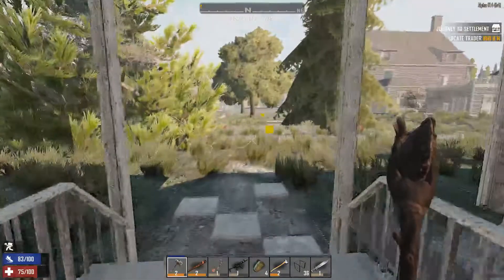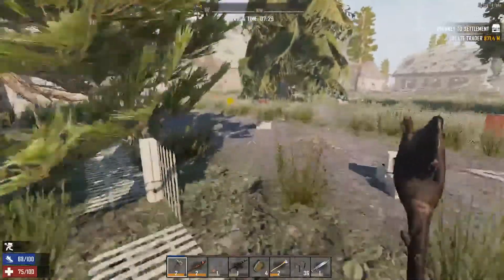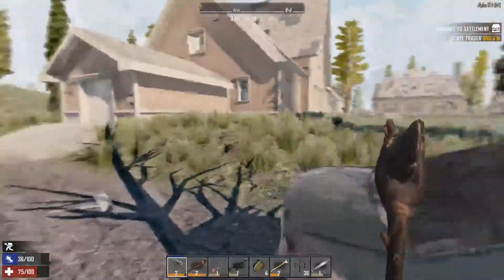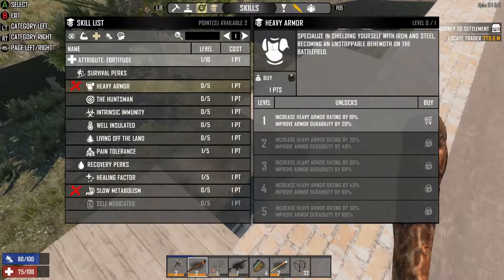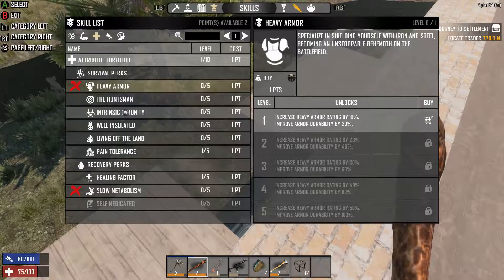I think I'm gonna go drop all this stuff off, and maybe find a smaller point of interest to go into to see if I can find something. Let's take a look at our skill points here real quick. I want to head over to the trader - he might just have a cooking pot. I could just buy it, and I need to get some water as well because if I don't have a cooking pot, I can't boil the water and that's going to be starting to become a problem. I usually can find a cooking pot way faster than this.